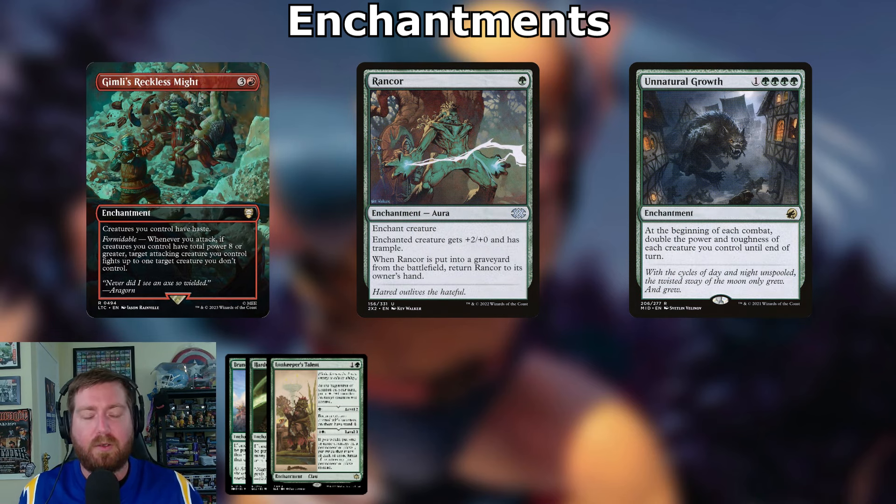The last three enchantments are combat help. Gimli's Reckless Might: three and a red — creatures you control have haste; whenever you attack, if your creatures have total power eight or greater, target attacking creature fights up to one target creature you don't control. Rancor: one green aura — enchanted creature gets +2/+0 and trample; when Rancor is put into a graveyard from the battlefield, return it to your hand. Unnatural Growth: one and four green — at the beginning of each combat, double the power and toughness of each creature you control until end of turn. Gets out of hand very quickly with our commander's double damage.